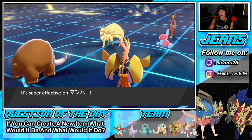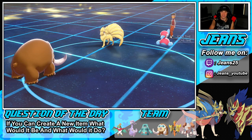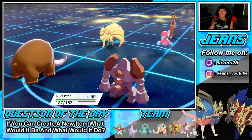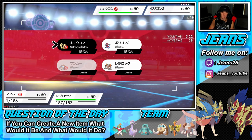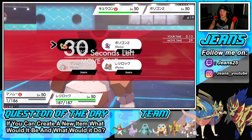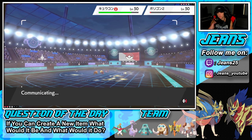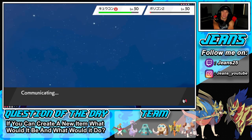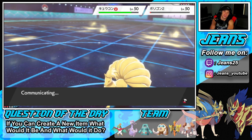That Ninetales outsped Tapu Koko — I'm at minus one from Ally Switch, that's fair. Do I read the Ally Switch? I think I Ice Shard regardless and drop a Rock Slide — that's going to be the play. If he Ally Switches, I still do damage onto the Ninetales slot and Rock Slide will eventually pick up the KO. He's going to take out my Mamoswine, which I don't like. He's going to protect the other Pokemon.